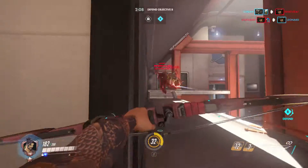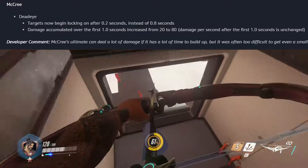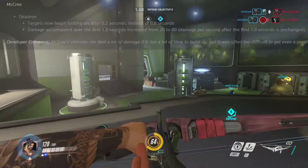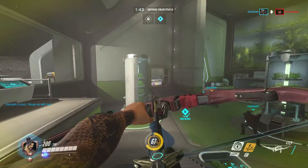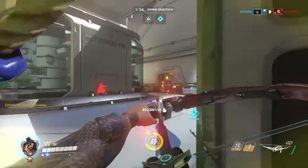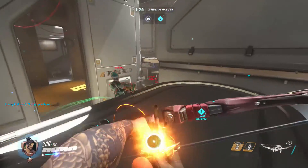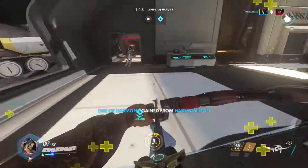Big stuff now — hero updates. McCree got buffed: targets will begin locking after 0.2 seconds instead of 0.8, and the damage accumulated in the first 1.1 seconds is increased from 20 to 80 per second. They're trying to buff McCree's ultimate because it's been pretty ineffective. They can't buff his direct damage without making him overpowered, so buffing Deadeye is an interesting change. We'll see if it really makes him more of a must-pick.